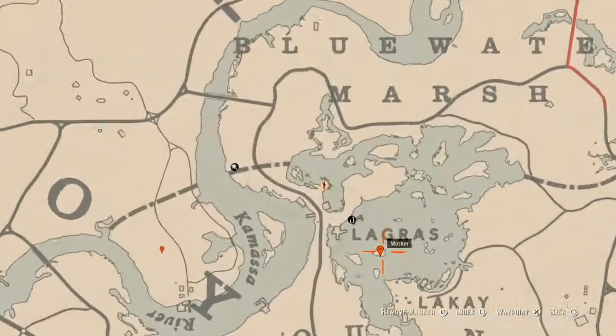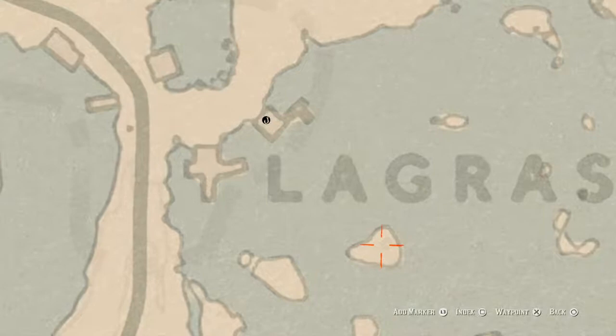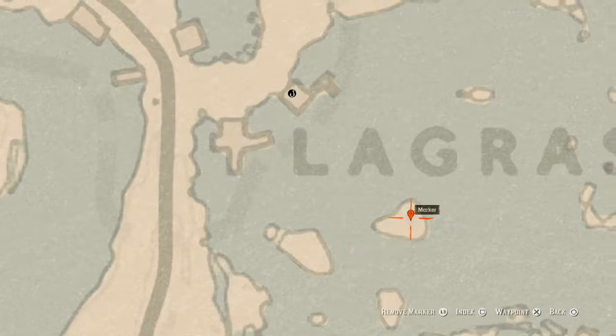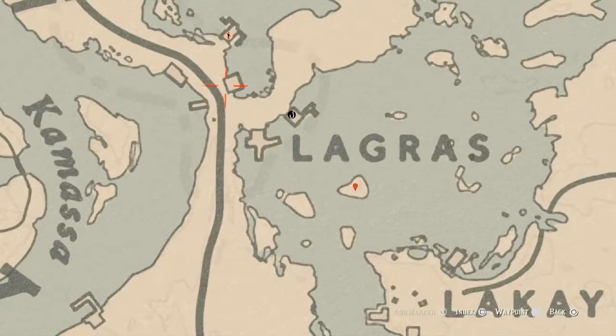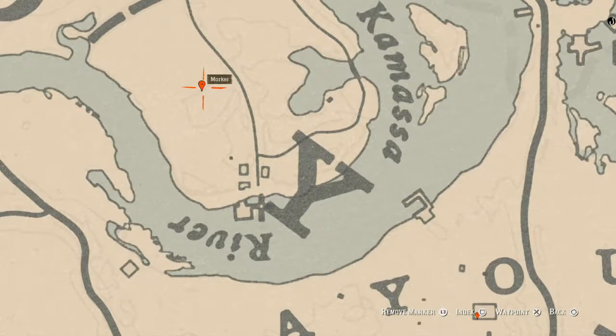Let's go over to our first marker, which is a random arrowhead right here on this island. Come over here with your metal detector and you will get a random arrowhead. There's also a tarot card on the porch or deck of this house — this card is an Eight of Cups. Let's go across the water to our next marker, which is a coin. This coin is random; come over here with your metal detector and that's what you will get.